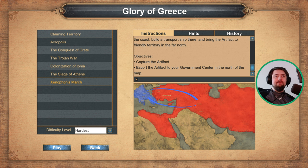Alrighty folks, welcome back to the Glory of Greece campaign. We are on Scenario 7, Xenophon's March. The objective for this one is a challenging one: capture the artifact and escort said artifact to a government centre in the north of the map.